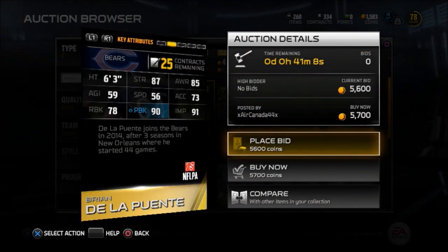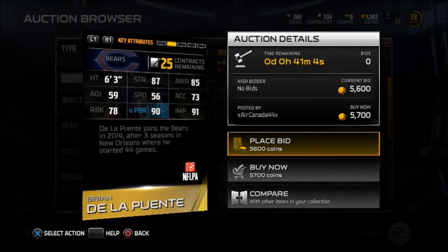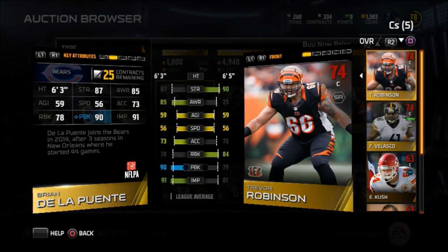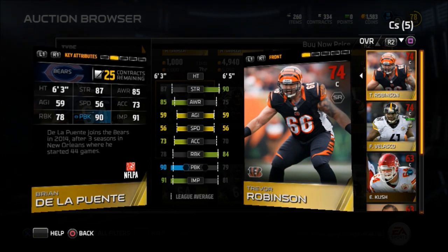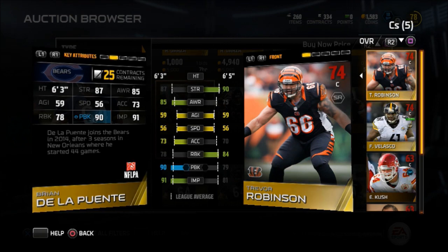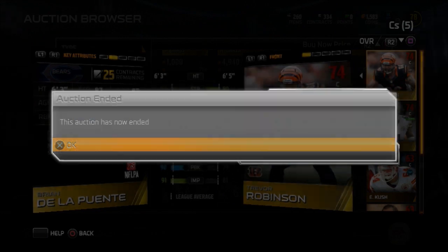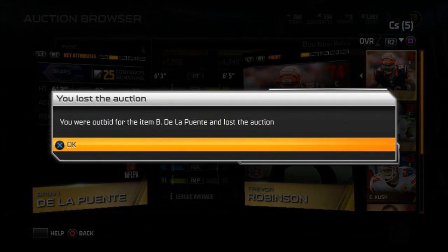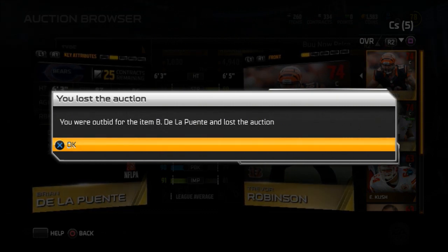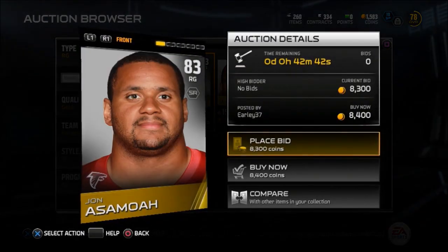Next up, we have Brian De La Puente — amazing name right there. 6'3", 87 strength, 85 awareness, 90 pass blocking, 78 run blocking — not the best — but that impact blocking is what really puts him over the edge. When I was looking at this card, I had to compare him to my center. I did some solos and scooped him up because he was just that good. He was going for around 5K, while everything else was around 8-9K — such a steal.